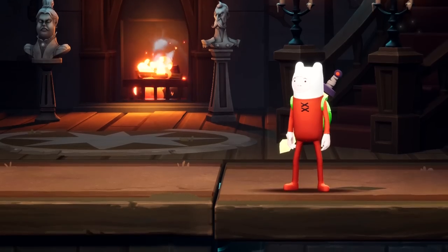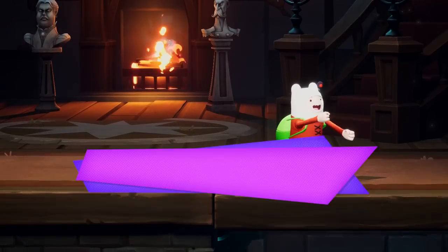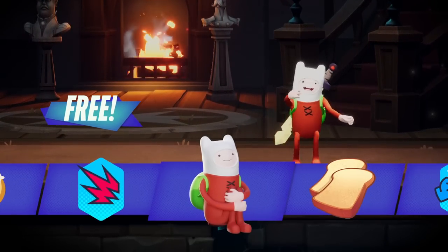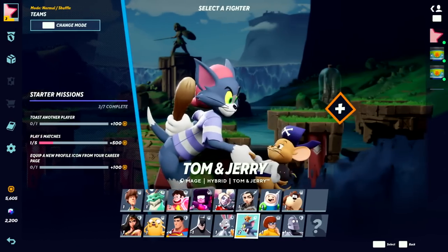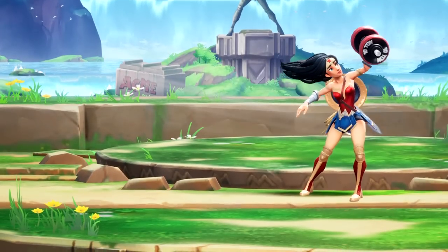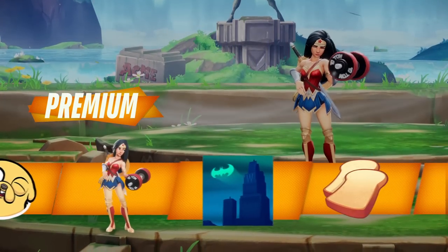Looking for even more ways to personalize your character? Then you'll want to dive into the Multiverses Battle Pass. The Battle Pass gives you access to several tiers of free content to unlock character skins, gold, emotes, and more. If you want additional cosmetic upgrades, purchase the premium track for even more tiers.